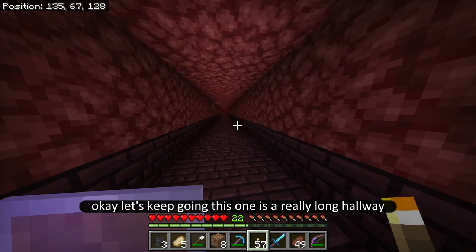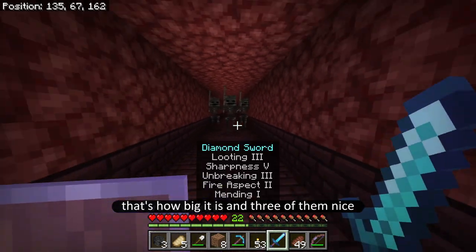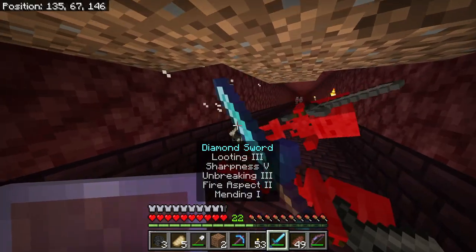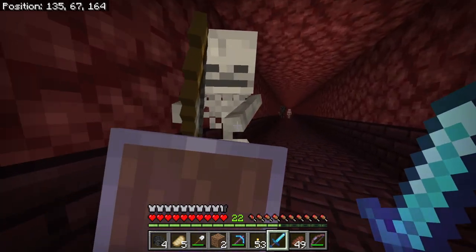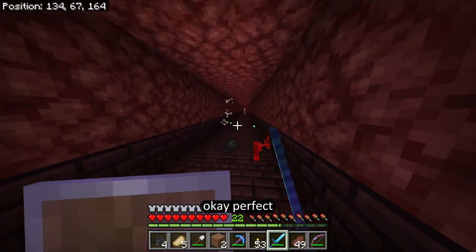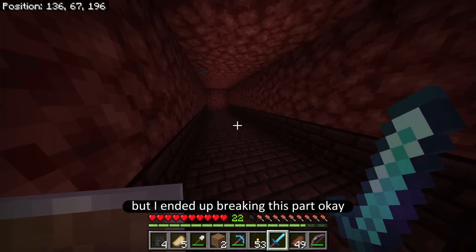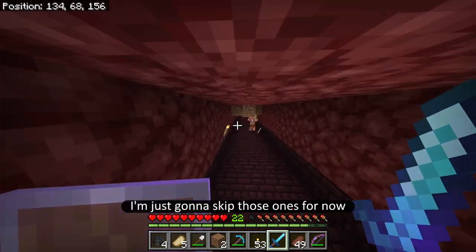Let's keep going — this is a really long hallway. Something just spawned — that's how big it is — and three of them! Made a little temporary spot, keep going, there's a drop ahead. When there's so many of them like that — imagine I get six, that way I'll be able to fight two withers. No, on bedrock it's actually already so difficult. I remember this spot; I ended up breaking this part. So now we're coming back to the beginning — we're almost done exploring this place. It was really big.